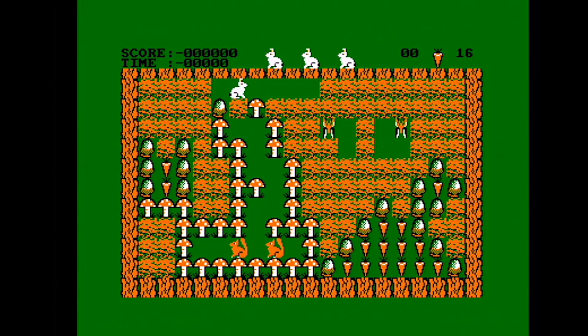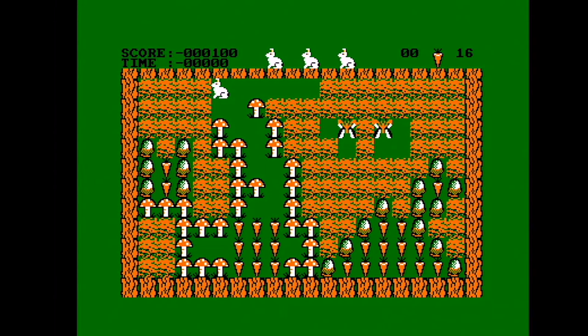Now we're really getting into that Boulder Dash feel — we've got the butterfly things, and down there we've got some squirrels that we're going to kill with this acorn. Then they turn into carrots — they turn into lots of carrots — which hopefully means we don't need to get the rest of the carrots to complete the level.